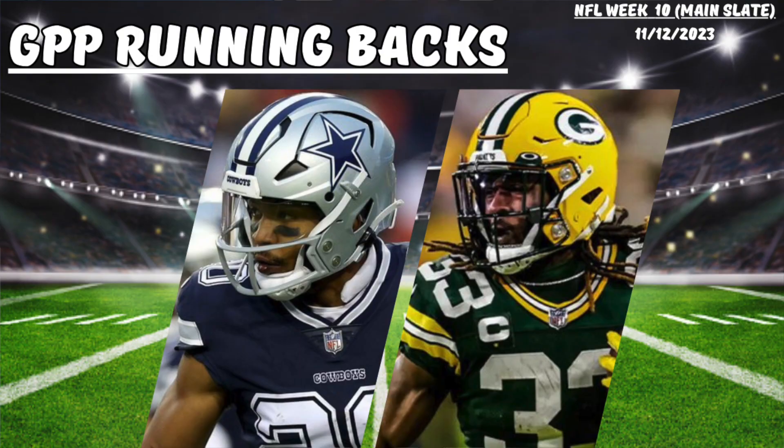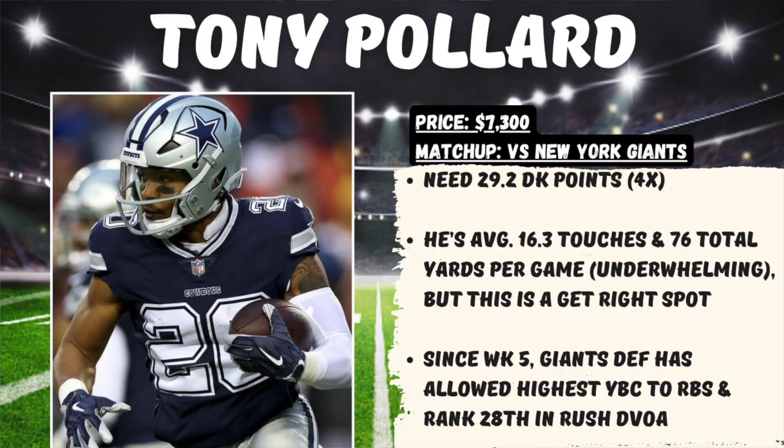Moving over to the running backs, I do like Tony Pollard of the Dallas Cowboys, priced at $7,300 in a great matchup at home against the New York Giants. At that price, we need 29.2 DraftKings points for him to hit 4x value. While his numbers haven't necessarily been great this year, this does look like a get-right spot for him. Since Week 5, this Giants defense has really struggled against running backs, having allowed the highest yards before contact and ranking 28th overall in rush offensive DVOA.